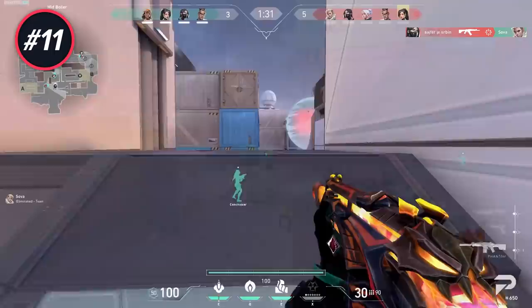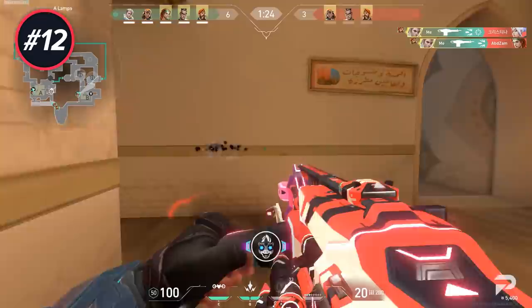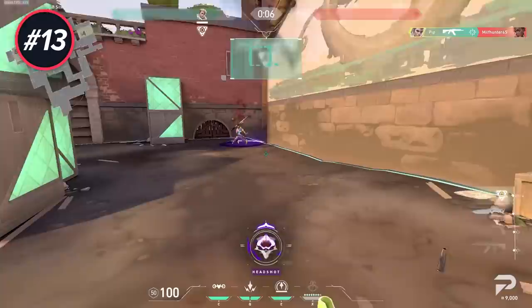Being too focused on kills can even throw rounds. If you're playing a utility-heavy agent, try to play around your agent's strengths and put more focus on using utility to win. You can wall-bang lamps on Bind with the Odin, Guardian, and even Sheriff — use it on defense, and even if you're on an eco you may as well fire some Sheriff shots through as you might just kill someone planting.